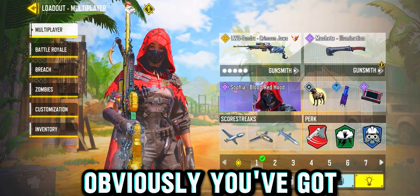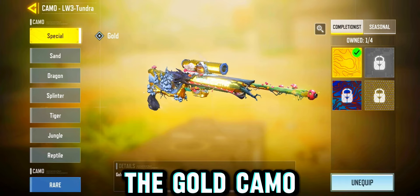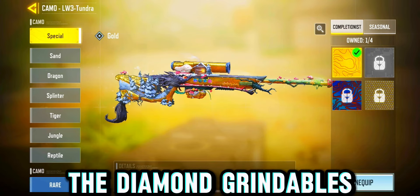So first of all, obviously, you've got to make sure that you've got gold camo on your gun, as you won't be able to grind for the diamond. Once you've unlocked the gold camo, you'll then be able to do the diamond grindables.